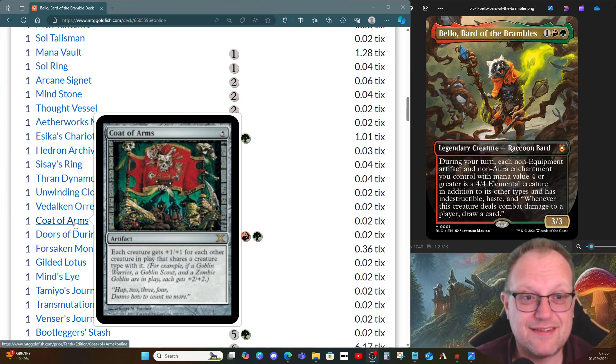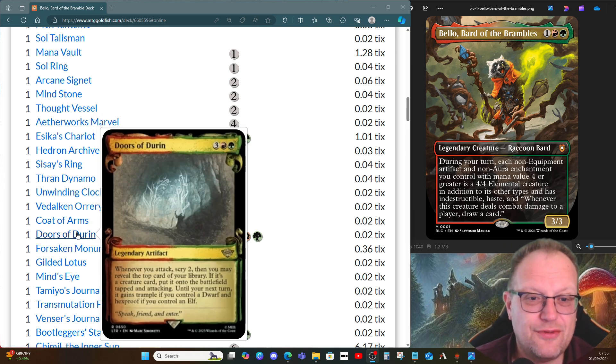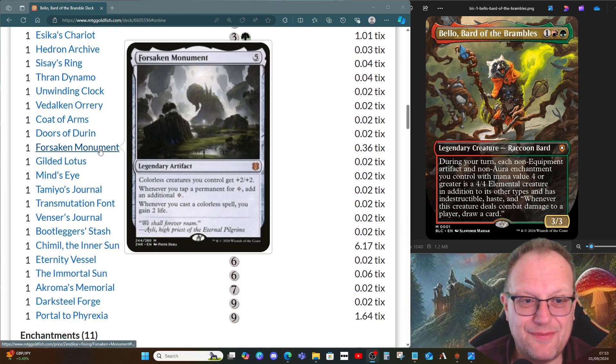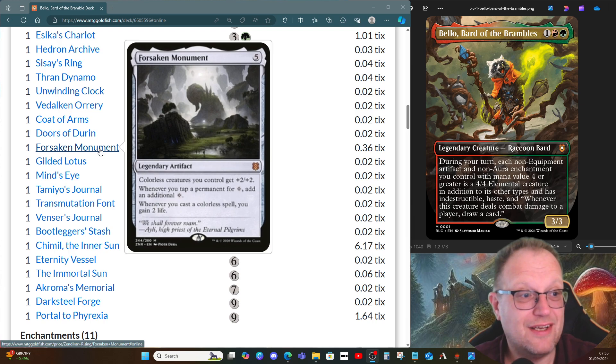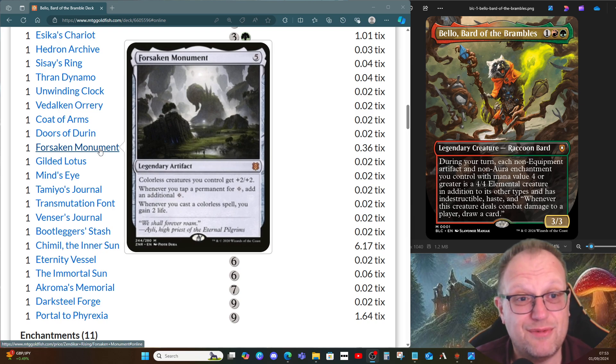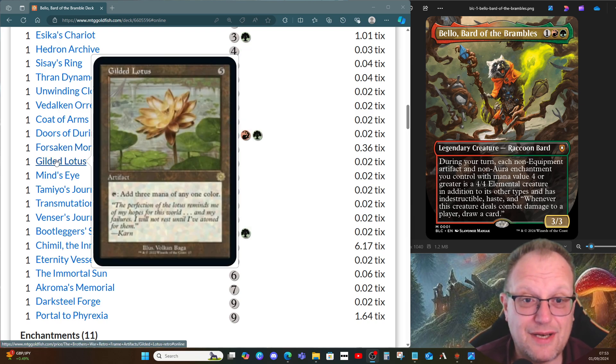Coat of Arms because they are all elementals — it gives you quite a big alpha strike. Yes it's dangerous, yes everyone gets the benefit, but it should work. Doors of Duoden come in for the scry ability — we haven't really got any dwarves or elves in the deck but it is what it is. Forsaken Monument means all our colorless creatures — which our artifacts are, since the 4/4 elemental doesn't specify a color — get +2/+2, tapping for colorless mana gives an extra one, and casting colorless spells gains us two life. Gilded Lotus for mana ramp.